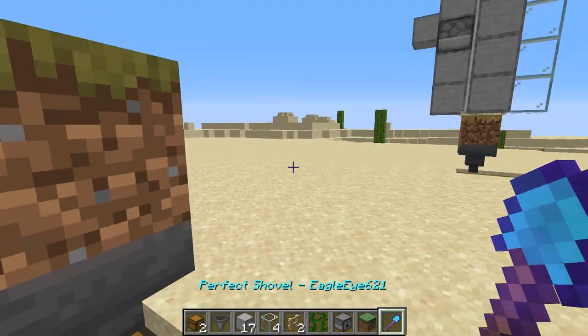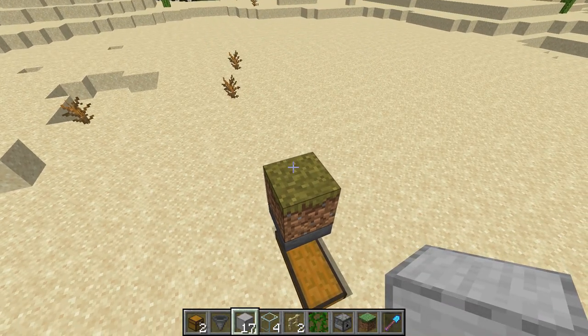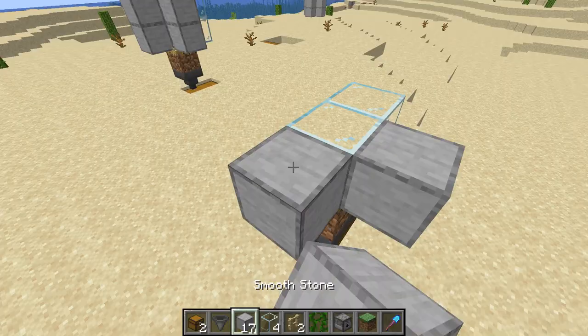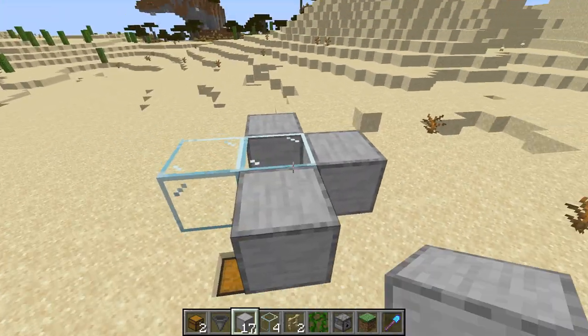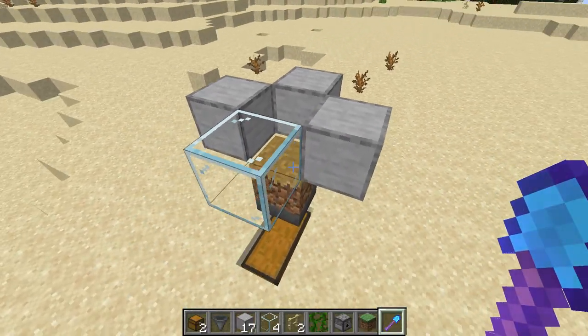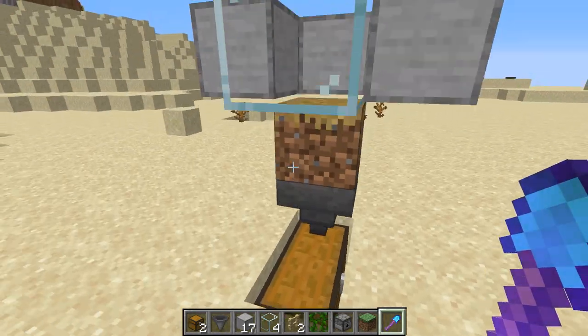We're not going to turn this into a path block just yet to make it a little bit easier to place the rest of these blocks. We're going to put some glass on the side and some stone all around this. And now we can hit this by right-clicking with the shovel, and you can see that there is a gap now that we can attack them with.